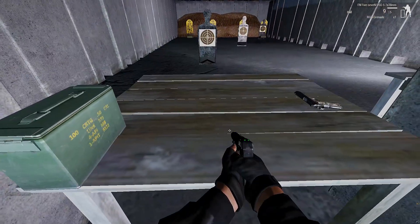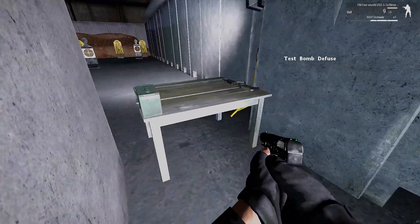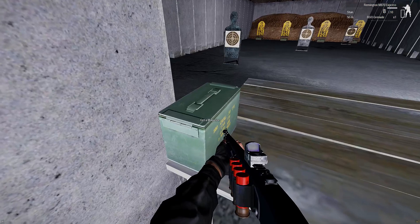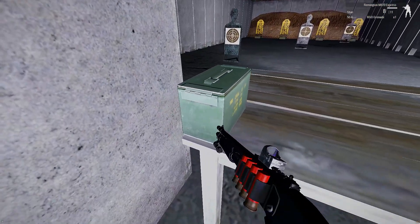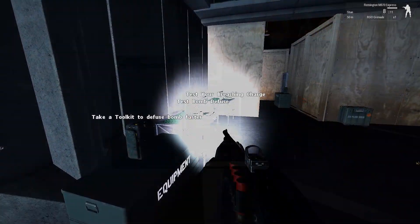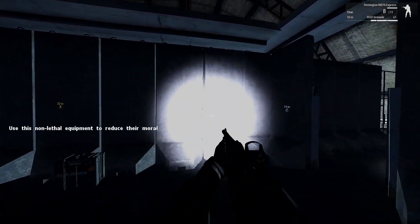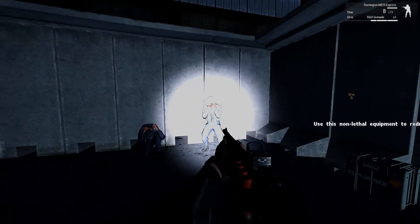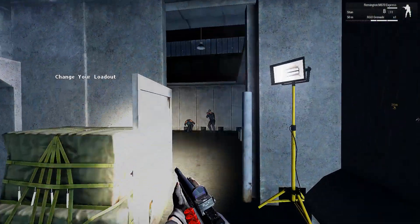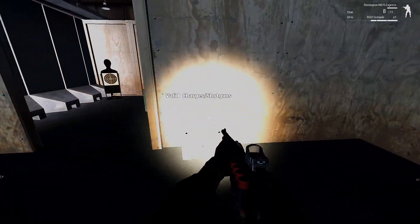These boxes have a script on them which gives you a magazine for your currently equipped weapon. Let's see — is this going to give me more buckshot or some stun? Bomb defusal, breaching charges. I can see how this glare light might get a bit difficult in a low-light environment, so I'm going to get the other light. Yeah, that's much better. That's why we do training and test stuff.